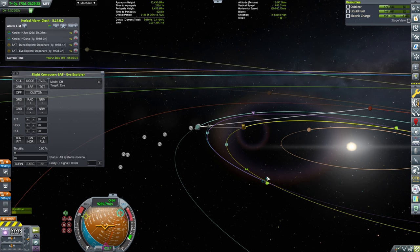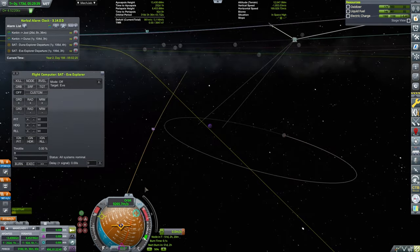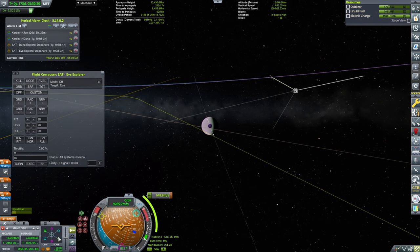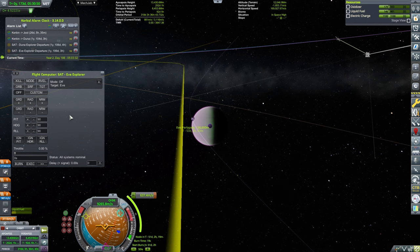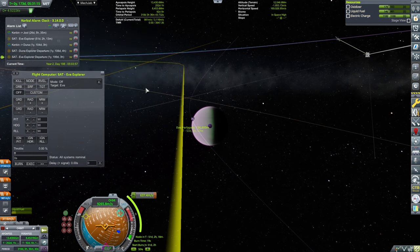There is a significant gap, so I'm placing a maneuver node just before we enter Eve's sphere of influence. I want to tweak the node so our periapsis gets very close to Eve — shooting for around 120 kilometers so it's low but still above the atmosphere. After some fiddling, I've settled on 126 kilometers. That's good enough — it'll be above the atmosphere but still low over Eve. I'll add an alarm with 5 minutes of delay so we have plenty of time to send commands, and we'll be alerted in 51 days.